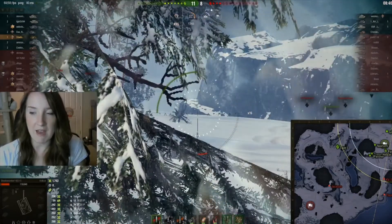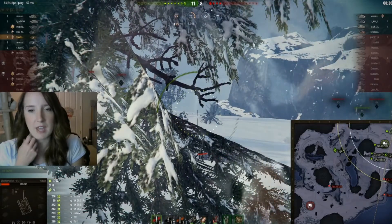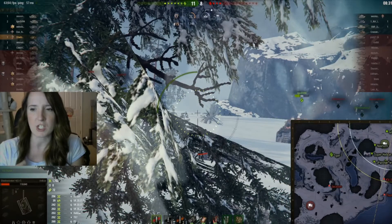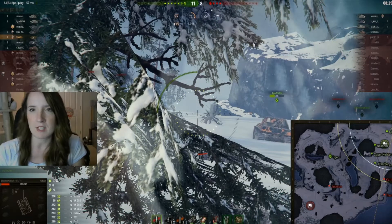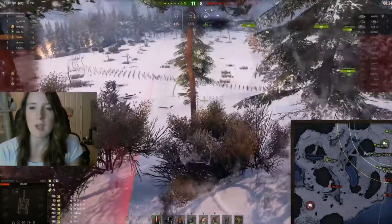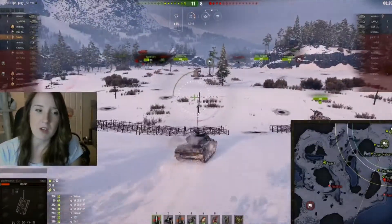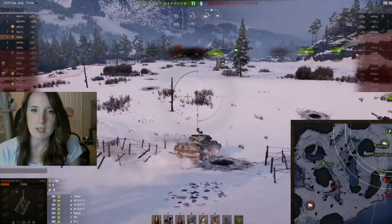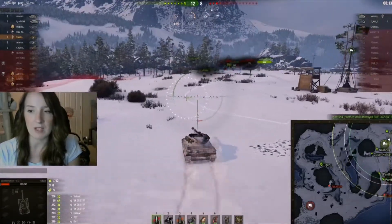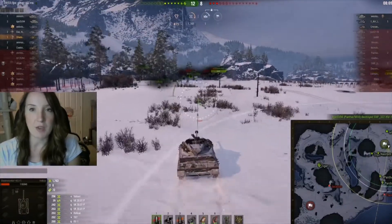I really hate the fact that the Hellcat doesn't have more ammo — it seems like they reduced it and it had a lot more before they changed it. My team is now like, okay, we've got a major advantage, let's secure this win. I decide to follow behind them because I'm only on 118 HP, and there's the KV-1 — unfortunately he's going to be gone before I can get there. I'm just hoping to maybe break 2,000 damage at this point.